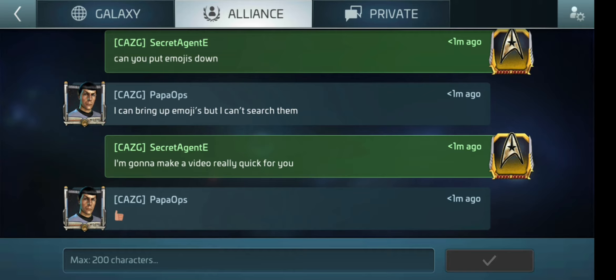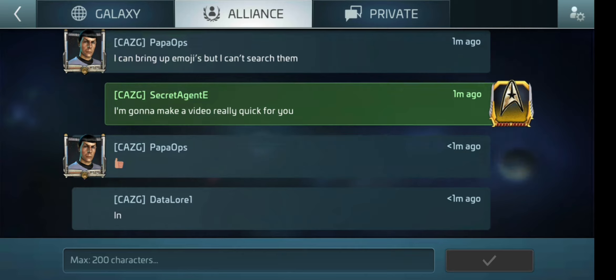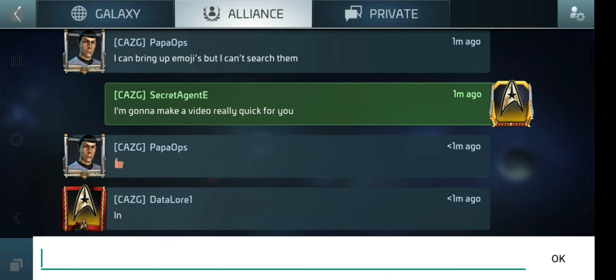When I first joined the game, I was like, it's just an average Star Trek game. But on the Galaxy chat, I saw people putting these weird symbols down that were not an emoji — symbols and emojis that I cannot understand. How'd they do that? So I'm gonna show you real quick. I actually figured it out — I found all nine. Yeah, there's nine.